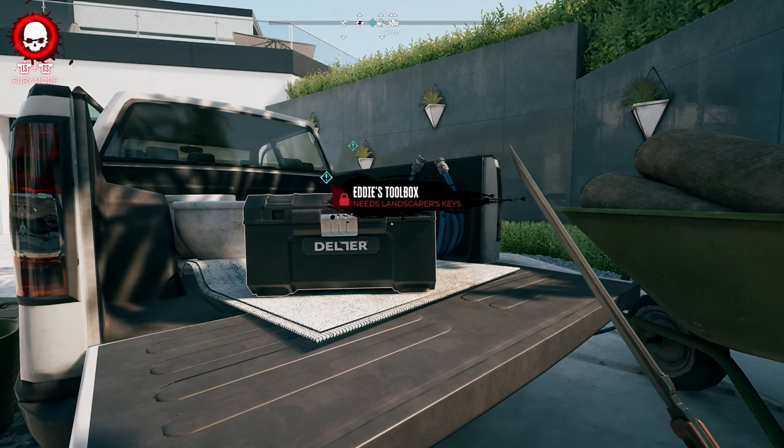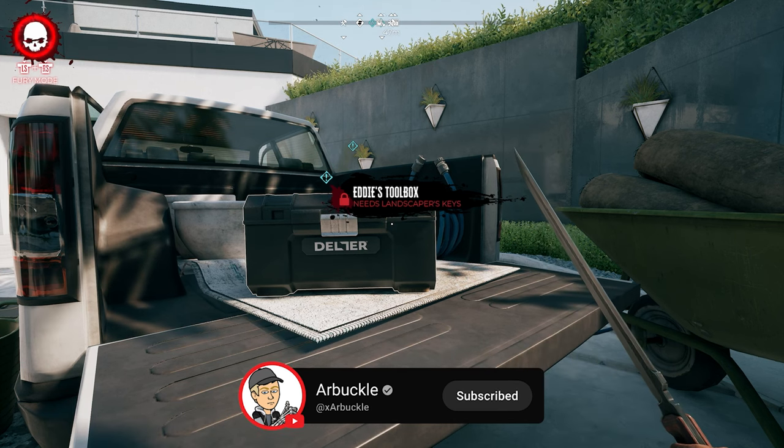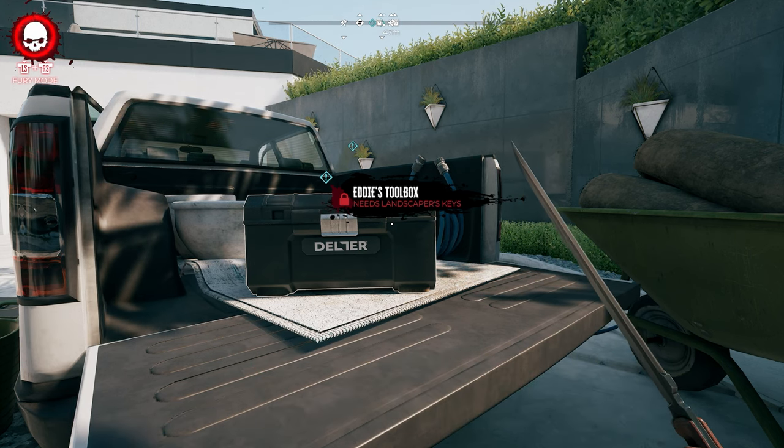Hey everybody, welcome back to the channel. In today's video we're going to show you how to find the landscaper's keys for Eddie's toolbox here in Bel Air in Dead Island 2, so without further ado, let's jump into it.